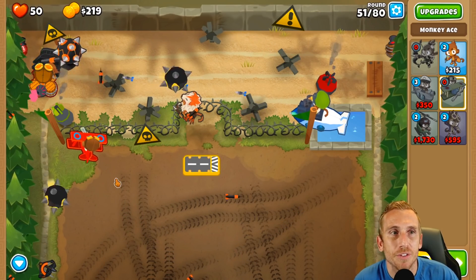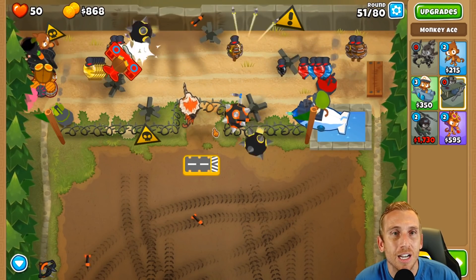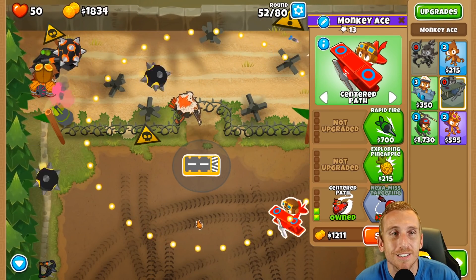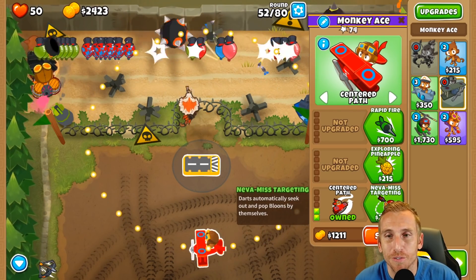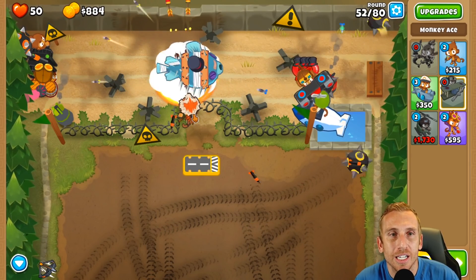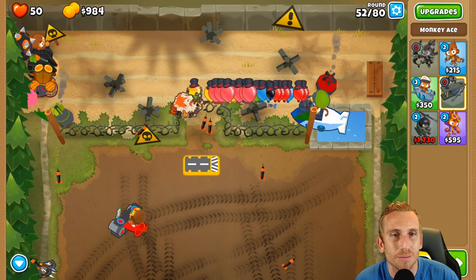Now let's hit round 51 - we might have to use an ability. Eventually we're going to have to sell this guy to get the specter around round 60, because it is going to get crazy. This is a hard map with only 50 lives and no monkey knowledge with only a few towers, but we're going to make it happen. And can we take out that fortified? Yes we can, because we're awesome. We got our plane back, our ultra juggernaut - we're good to go.